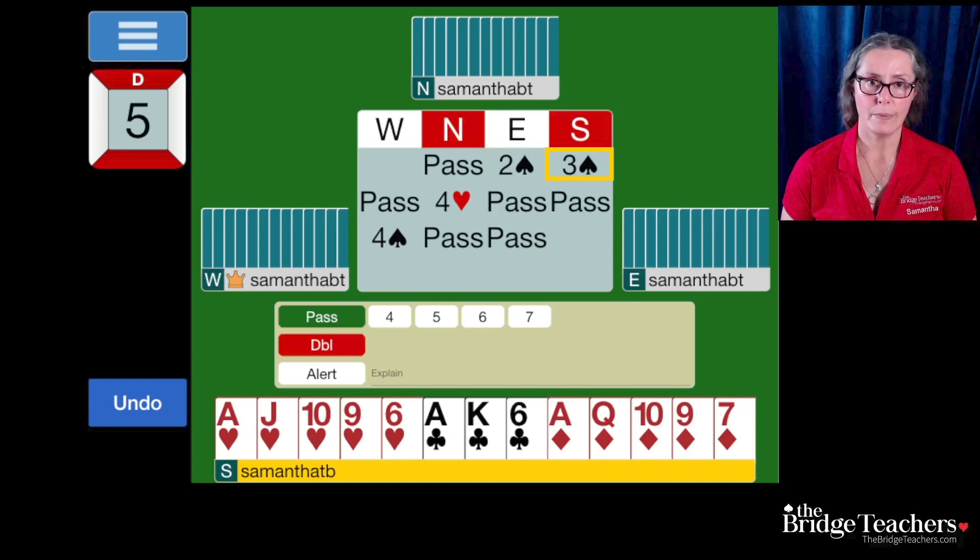Our hand bid Michaels. You don't have to know Michaels to follow along with this video. What you do need to know is that this shows a 2-suited hand, showing 5 hearts and 5 cards in a minor, and a strong hand.